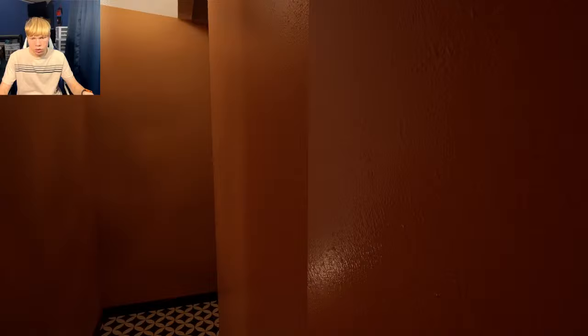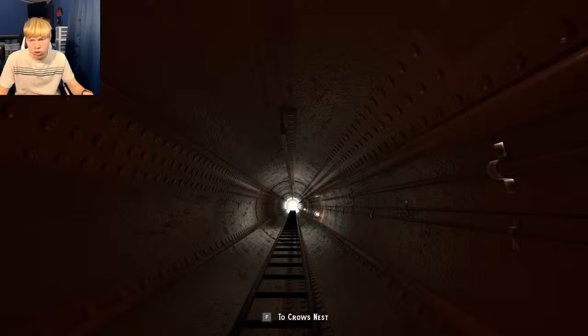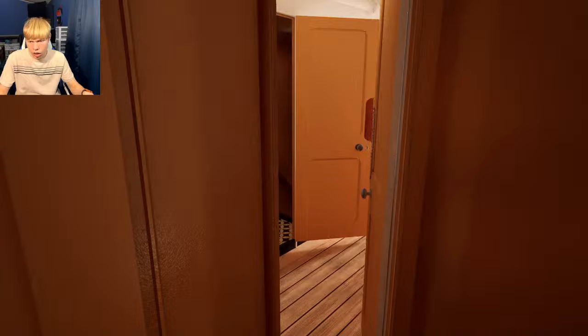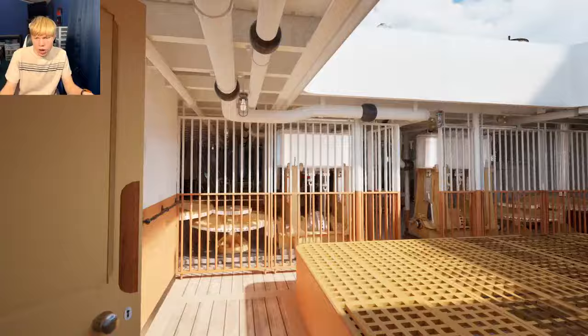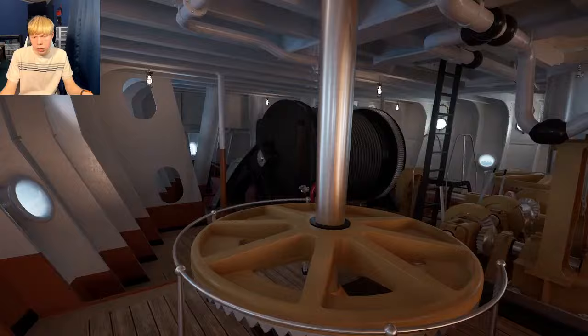This is a fascinating part of Titanic. If you were to go down over here, this is how the crew would get up to the crow's nest. You'd go up here, and I'll show you that in a second. Going down here, this is a very big room with lots of gears and everything — this is the anchor room. This is where they would launch the anchor, which would go down very far and was very, very heavy.